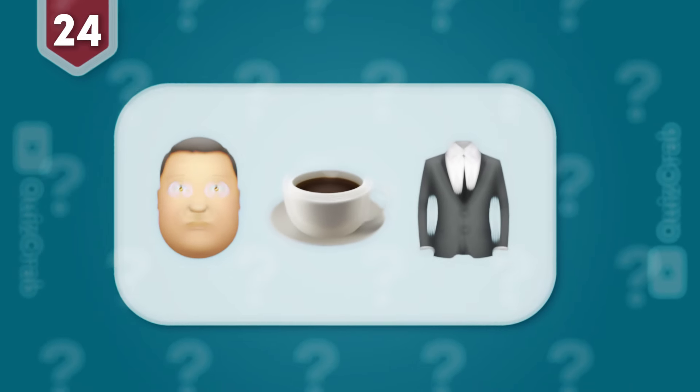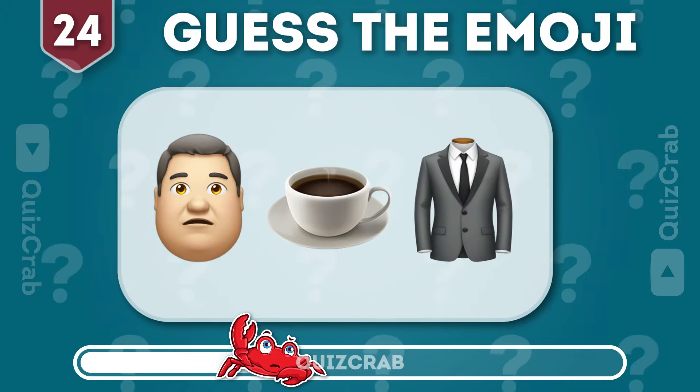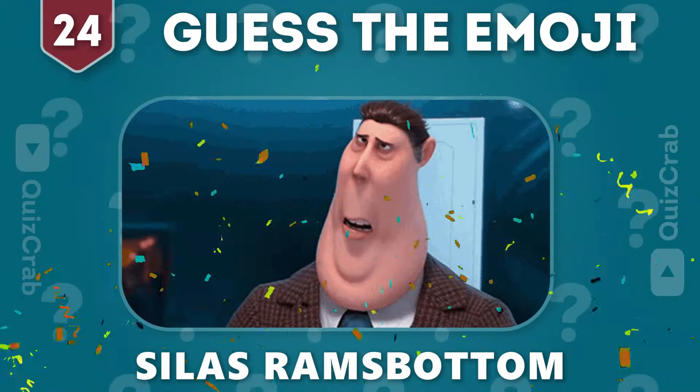Round 24. Can you identify this character by emoji? Great! It's Silas Ramsbottom.